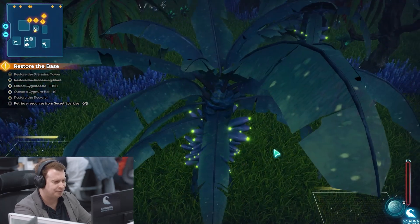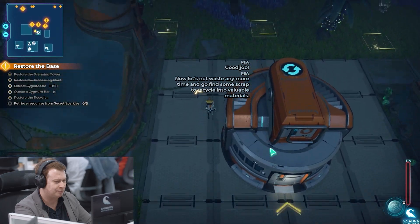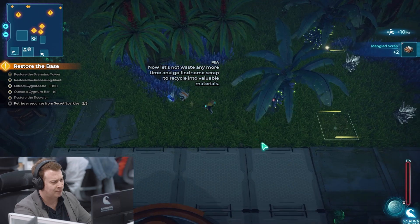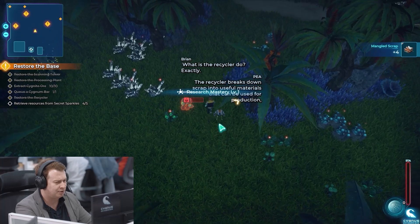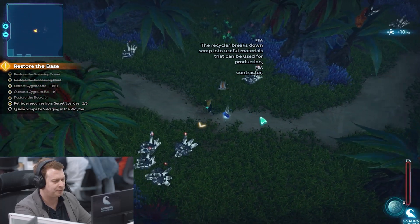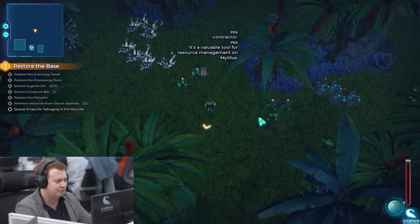Looks like you've managed to repair the recycler. Good job. Now let's not waste any more time and go find some scrap to recycle into valuable materials. What does the recycler do exactly? The recycler breaks down scrap into useful materials that can be used for production, Contractor. It's a valuable tool for resource management on Mytilis.